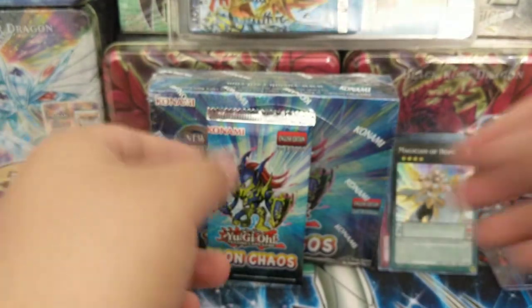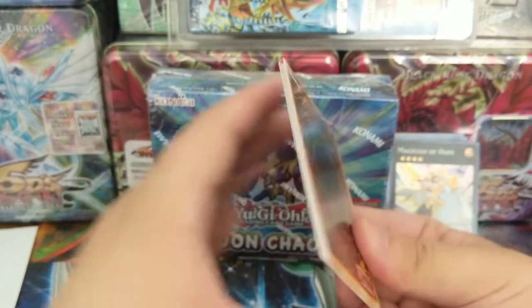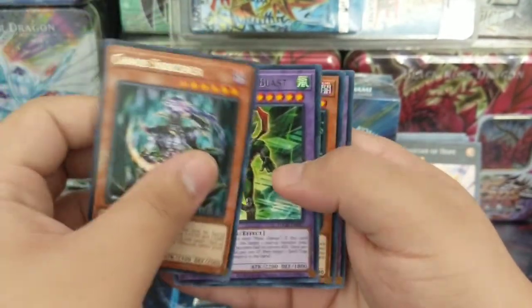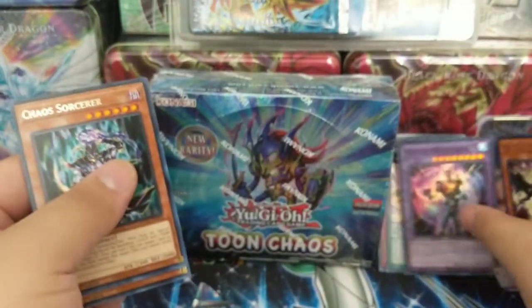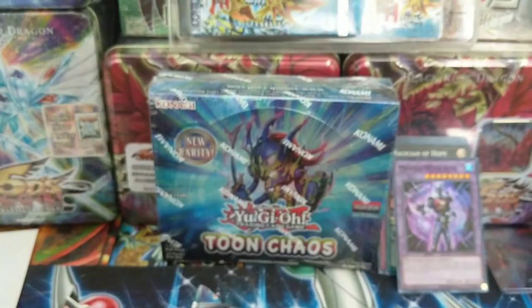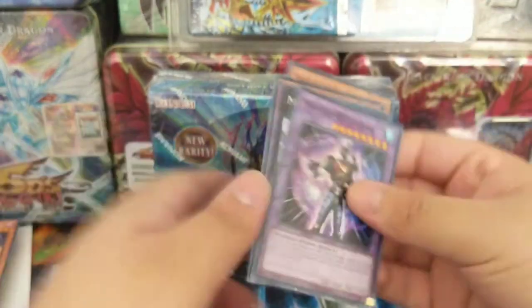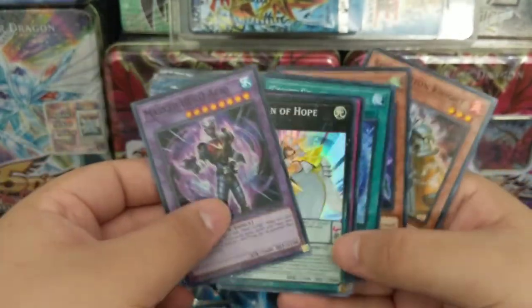Last blister — if we pull a Collector's Rare, we'll see what happens. I think I might open something else instead of holding, because these booster boxes are getting so expensive. Go to Witch of the Black Forest and Masked Hero Acid. So we need to pull the Starlight Rare — we're going straight to the booster box. These are fine pulls, at least the tops look okay.